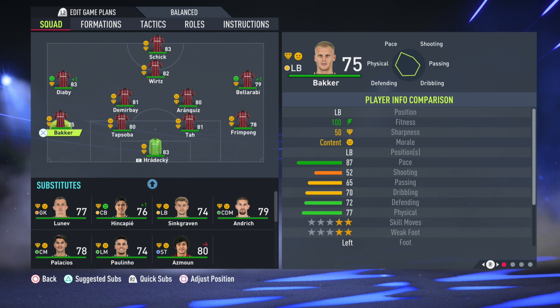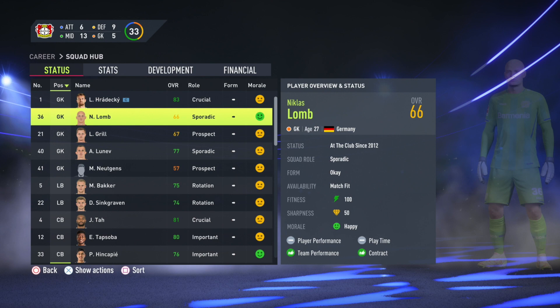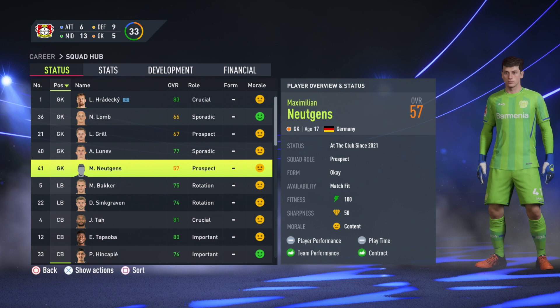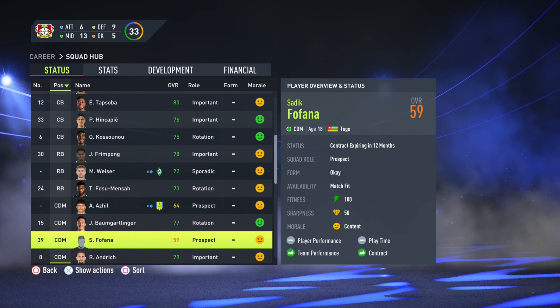They start off with a modest budget of around 44 million pounds, and the first season objectives are reasonable. Reaching the quarterfinals of the DFB Pokal should be simple enough, and finishing in the top four is definitely doable. The toughest objective is the European one — in the Europa League you are asked to win the trophy, which is tough especially as your group contains Real Betis.